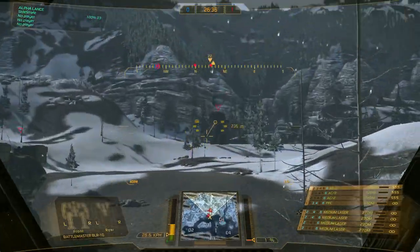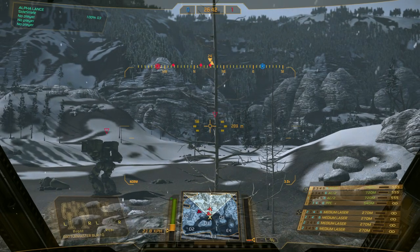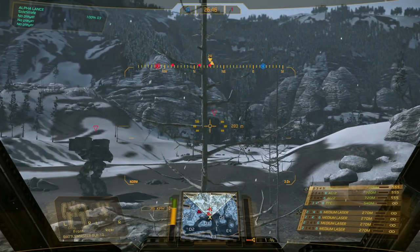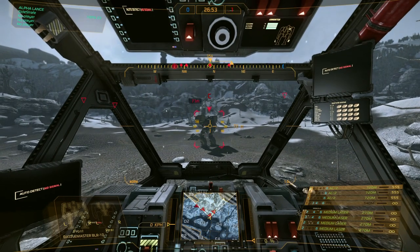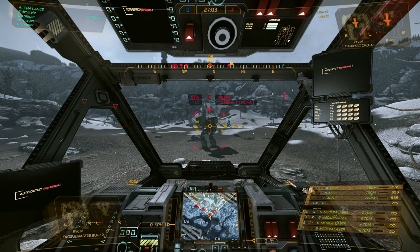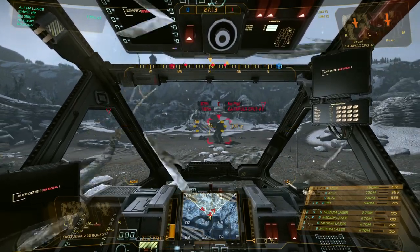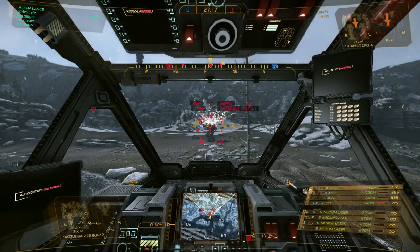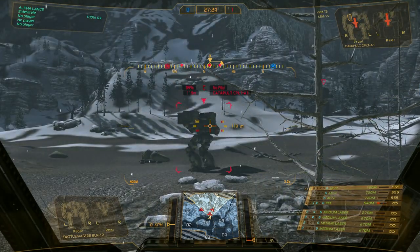A lot of weapons behave differently. PPCs have this odd mechanic where at an extreme close range they won't do damage. On this Catapult we've targeted, my PPC went black — it says I can do damage at 540 meters, but right here up close, if I fire upon him with the PPC: no damage. That's just a strange quirk of the PPC. When we back off to proper range, we fire and hit his shoulder, doing damage there.